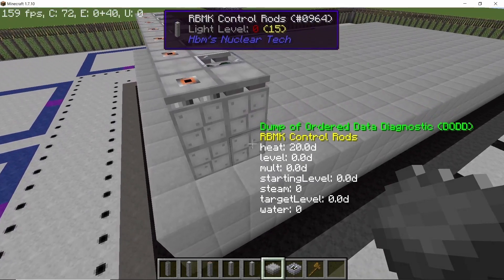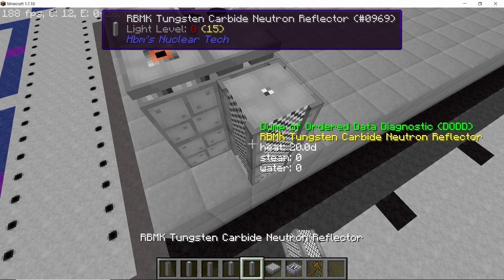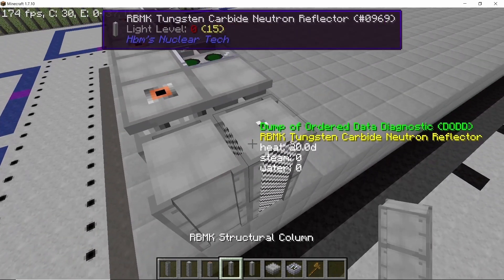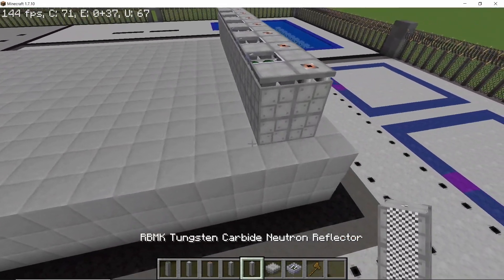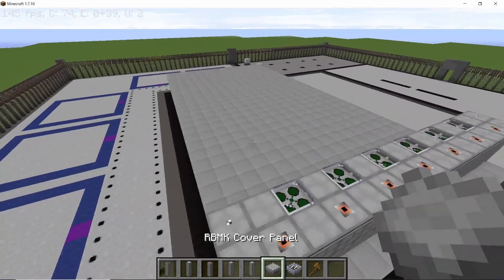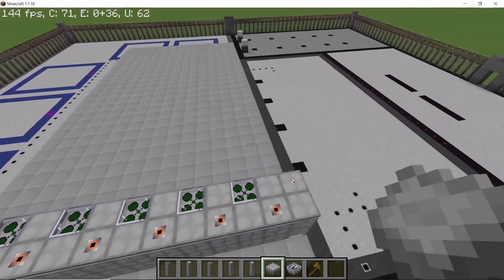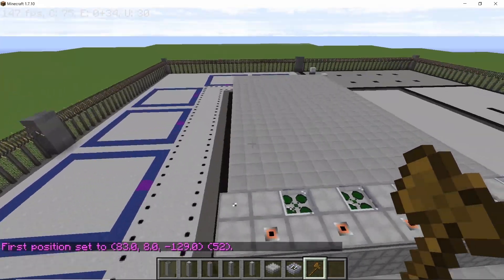Place some covers along with the control rod. To close off the width side, place a reflector along with a structural corner, and repeat the same process on the other side — a reflector next to the control rod and then a structural corner. That completes one module, and now we stack this entire design 12 more times.